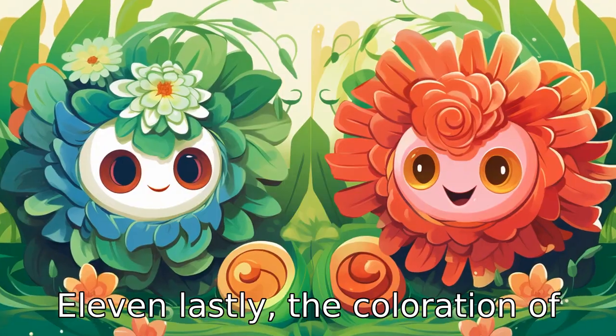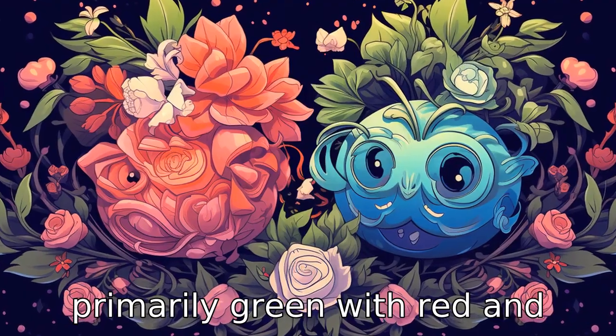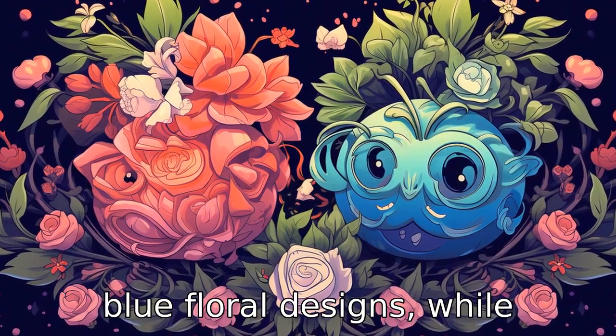Difference 11: lastly, the coloration of these Pokémon is quite unique to each other. Roserade is primarily green with red and blue floral designs, while Swinub is brown.